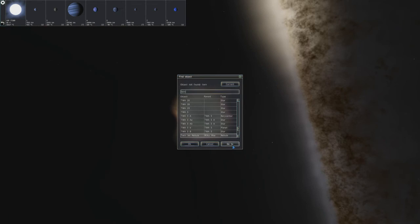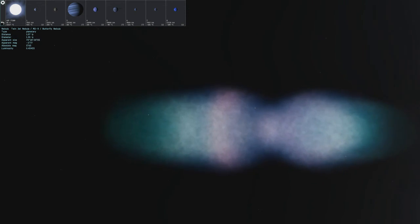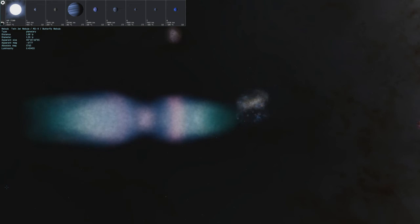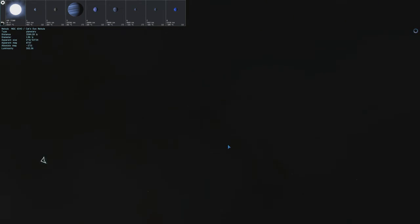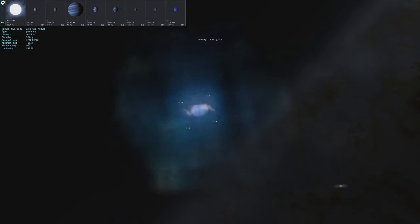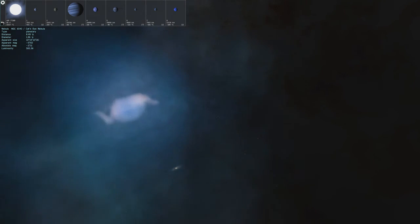The last nebula we're going to visit is the Twin Jet Nebula. There it is — the Twin Jet Nebula, which is just two ejections, a planetary nebula. Kind of colorful. Did I visit this one before? I might have. Well, there's one more nebula I actually want to visit, and that would be the Cat's Eye Nebula. I think I've actually visited this before, but I'm wondering if it actually looks different. Yeah, I don't know if it's actually different than what I recall. It's mentioned in the post, though.